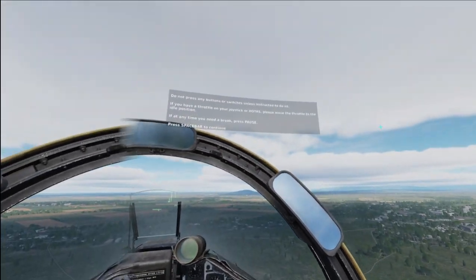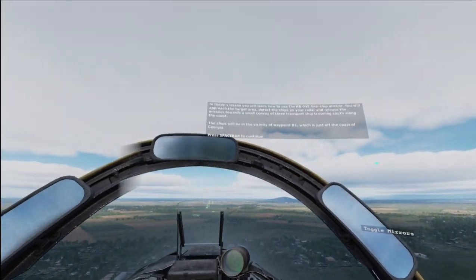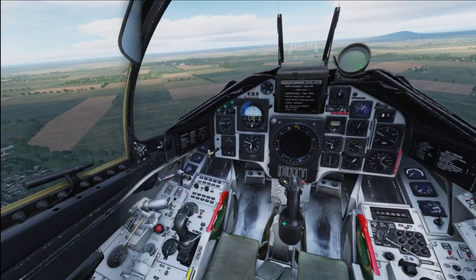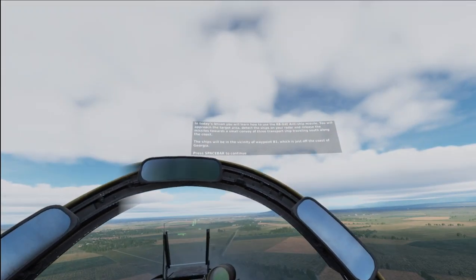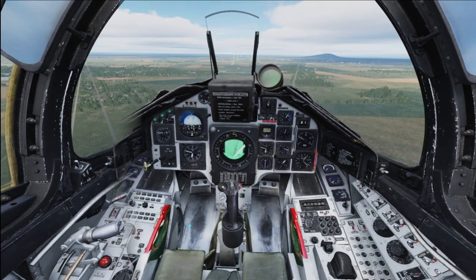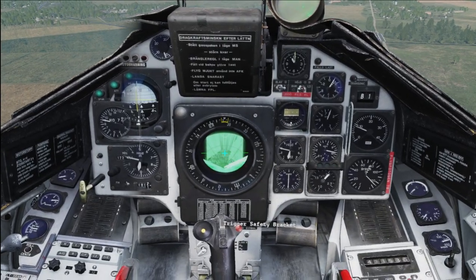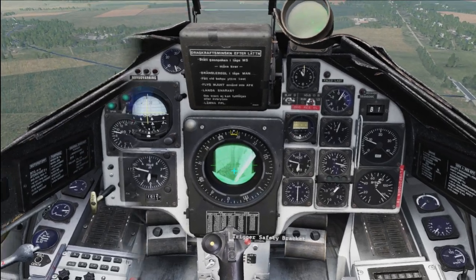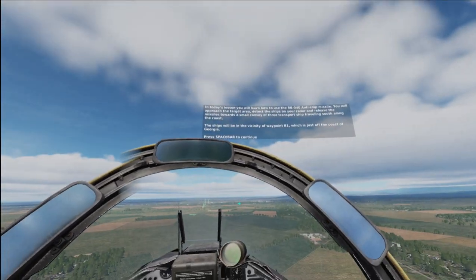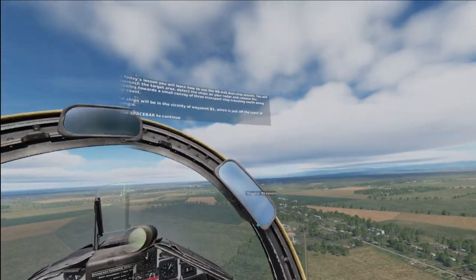In today's lesson you'll learn how to use the RB4E anti-ship missile. You will approach the target area, detect the ships on your radar, and release the missiles towards a small convoy of three transport ships traveling south along the coast. The ships will be in the vicinity of waypoint B1, just off the coast of Georgia.